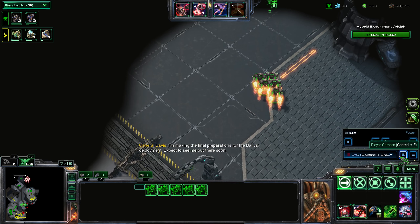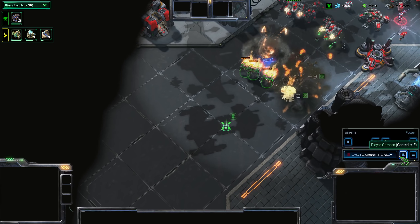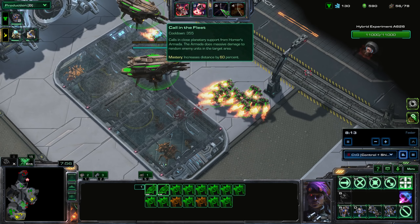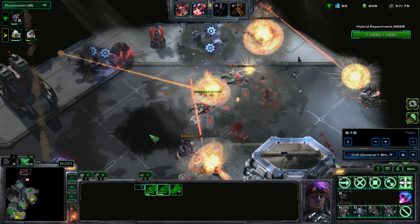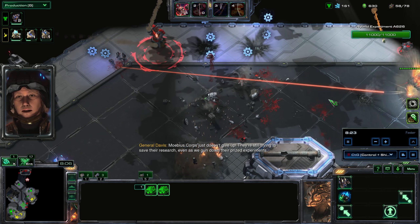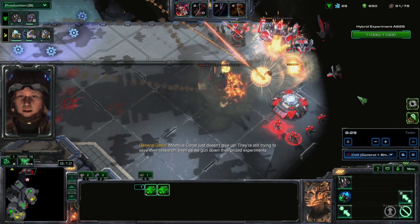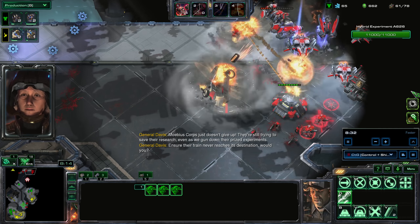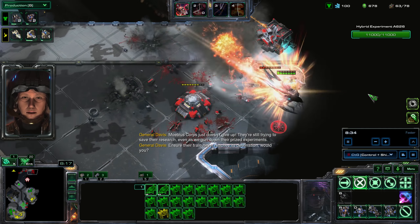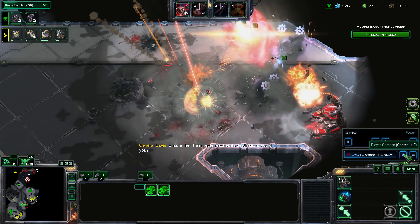I send these Reapers forward — just a few of them because I just need them for vision. I use the third top bar, the Air Fleet. As you can see, it summons a fleet of Battlecruisers — you can see the shadows on the map. They shoot a lot of stuff at the enemy at long range. Look at them — they're just clearing everything in the path.